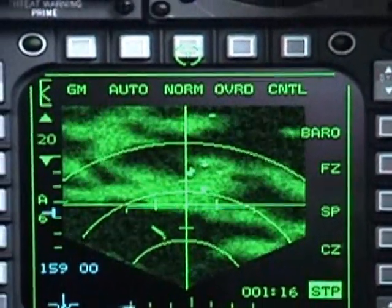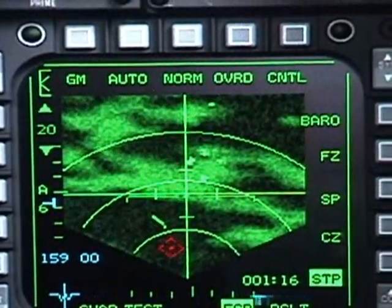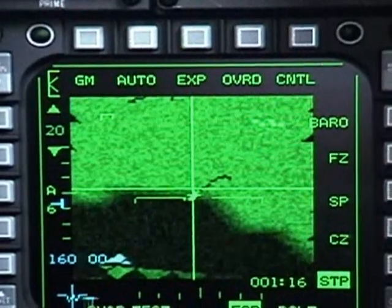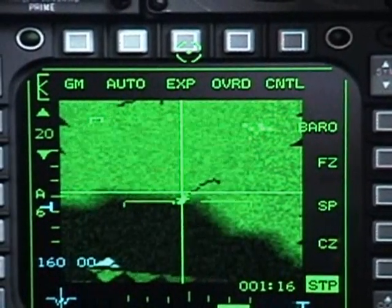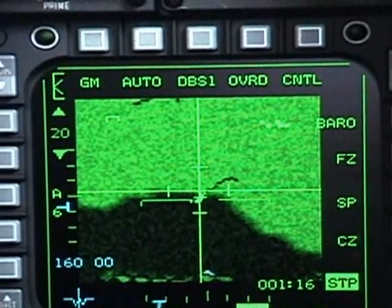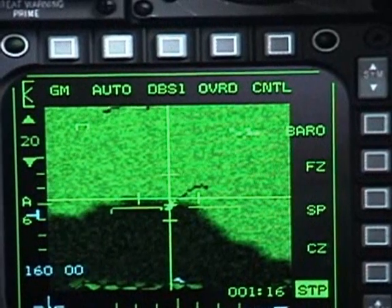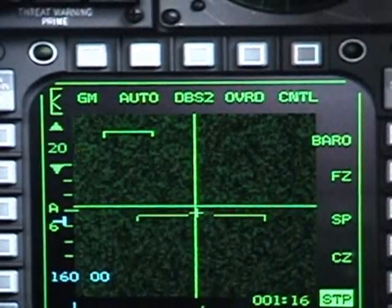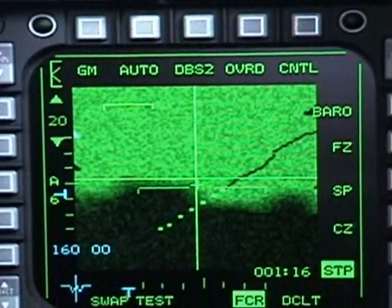The next one is the Norm, or Normal button. This will display your current field of view — the radar right now is scanning at 4:1. You can increase it to Expand, which increases the field of view one time over Normal. If you click it again it will go to DBS1, or Doppler Beam Sharpening, which increases your field of view by 8:1 over Normal. And if you go to the next one, DBS2, it will increase your sharpening by 64:1 over Normal.